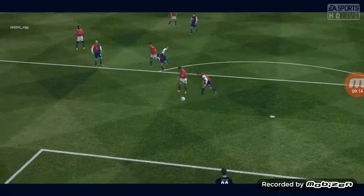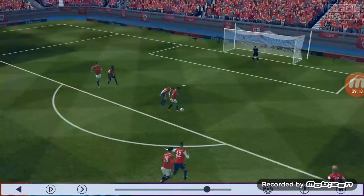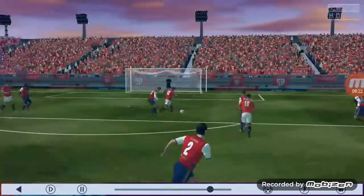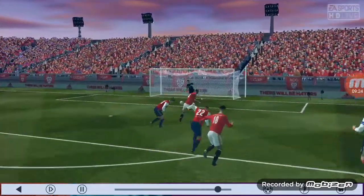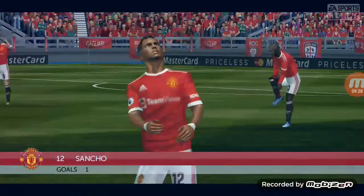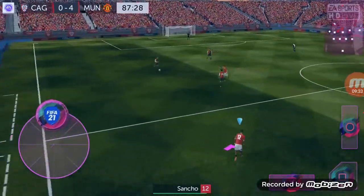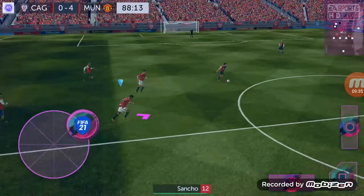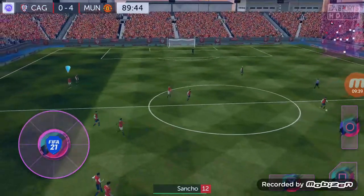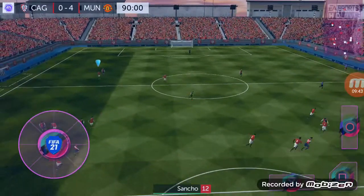You need to shoot from the front, box to box. You have to play box to box with Jadon Sancho because he is that kind of player in real life as well — he is a box-to-box winger. He is not a wide winger at all; he is a box-to-box winger. So use him in a box-to-box position.